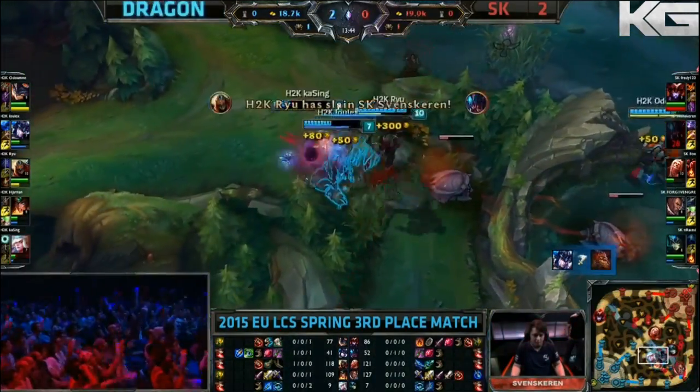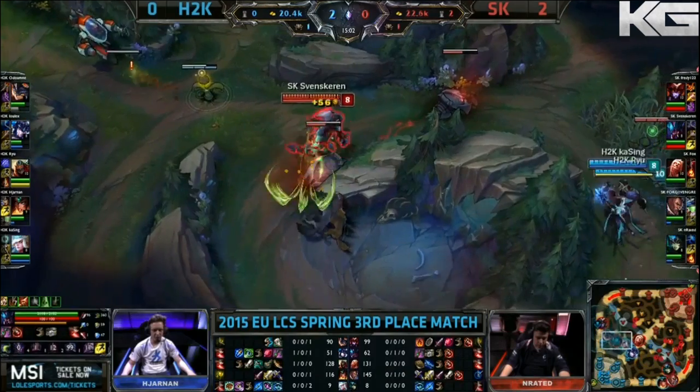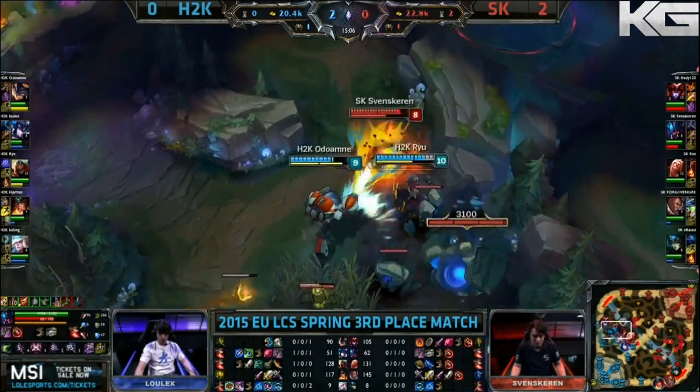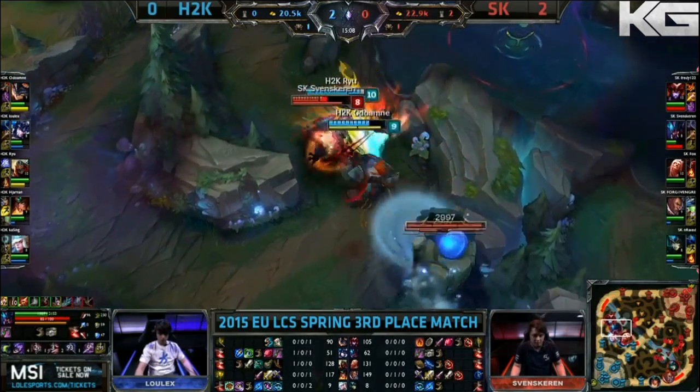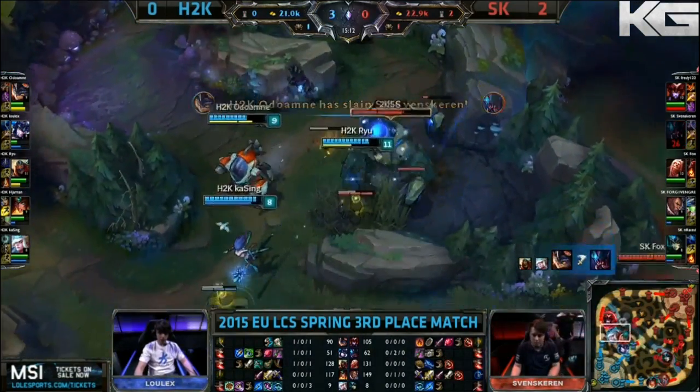Svenskeren moves over, and so do the rest of H2K. Ryu comes up with a pick. A team who doesn't really care about early kills, as long as they get the global gold and towers. Sven's gonna burn a flash immediately as the blue buff spawns. Ryu jumps over to join him. Deathmark's on, looking to stack another kill, but it's gonna be Odawame that picks it up.